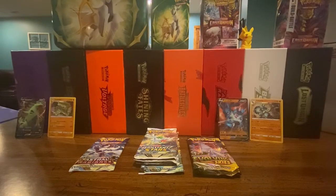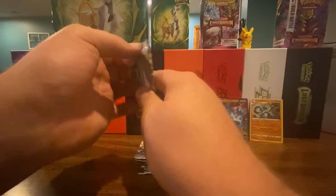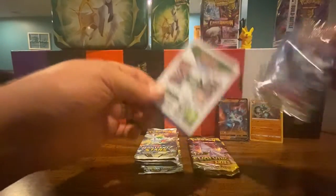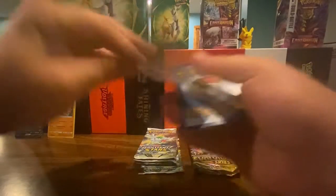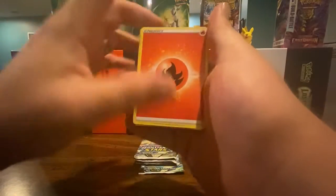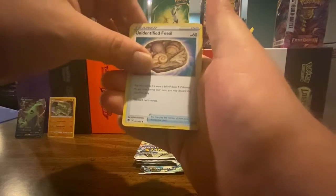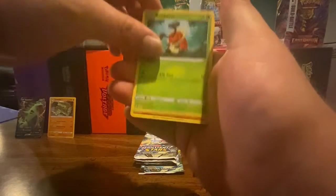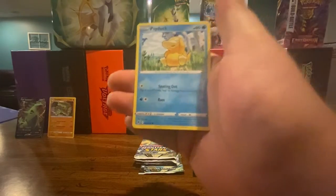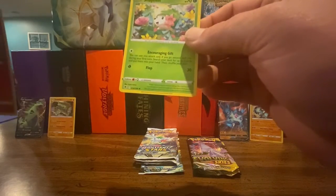Last Astral Radiance pack: code card, energy, Kamado, Weavile, Unidentified Fossil, Crickettot, Pseudobudo, Combee, Drifloon, Psyduck, a Rapidash reverse holo — which is a rare — and a Shaman.